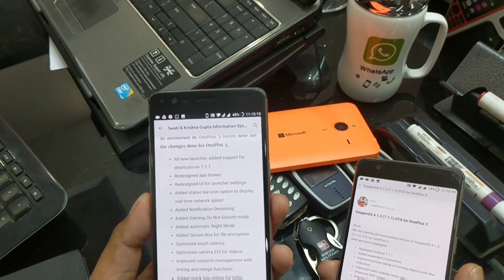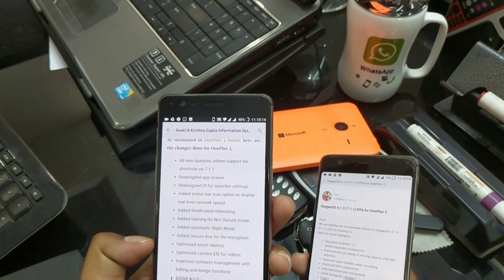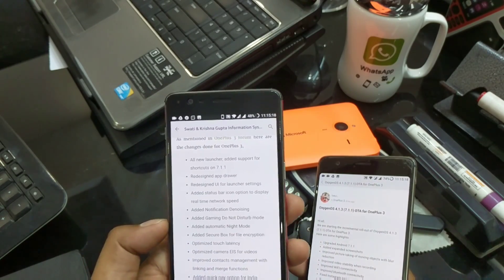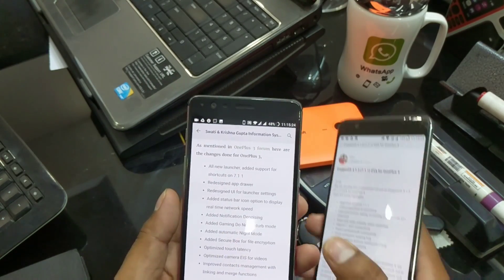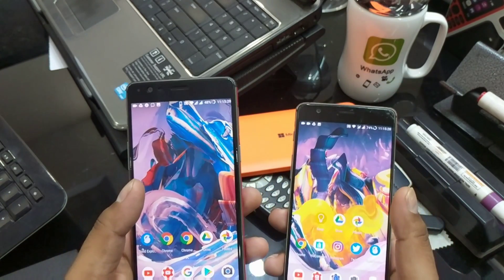For the open beta there are tons of changes: EIS optimization, touch latency improvements, notification denoising, do not disturb mode improvements, and even a quick pay option was added, plus a redesigned app drawer.